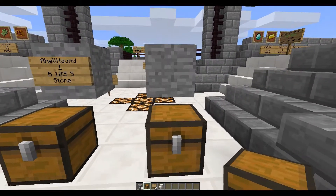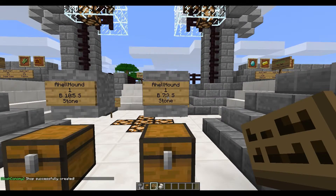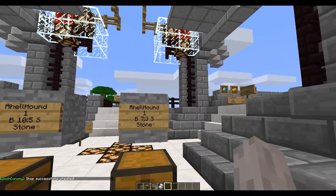All we have to do is place down the chest, and above it put the sign down. First line, you just skip — don't even worry about it. Then you put how many, so let's say we want one stone. We want people to buy it from the store for 7 DOSH, which is the server's currency name, and then we want people to be able to sell their item to the store for 3 DOSH. Then we type in what we want — so it's stone — and then shop successfully created. All we do is open up the chest, put in stone, and then it'll work.